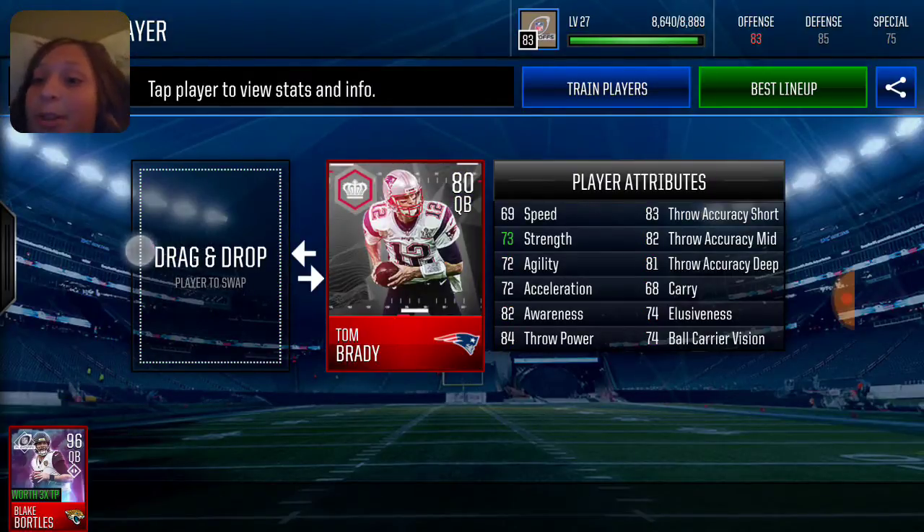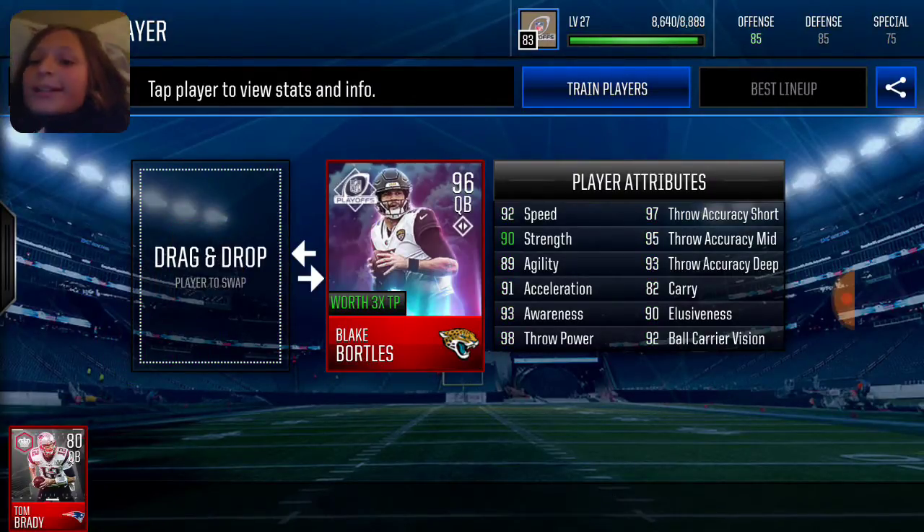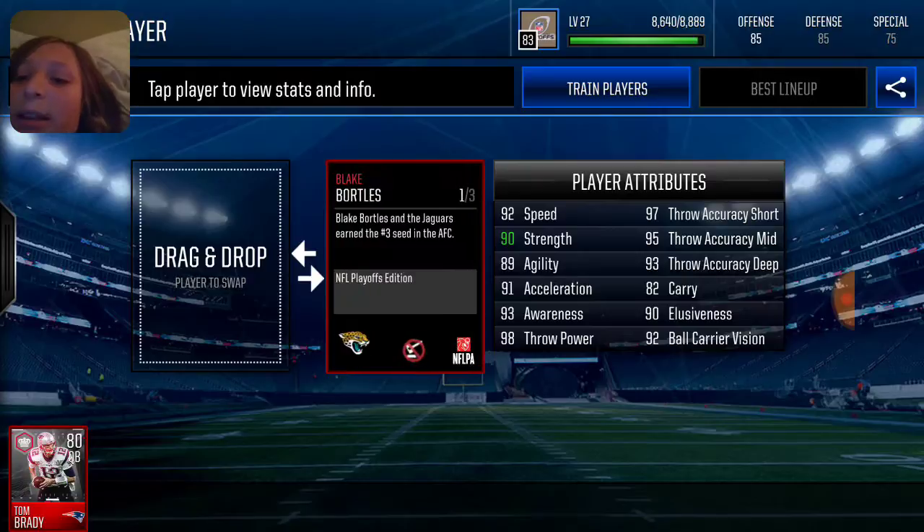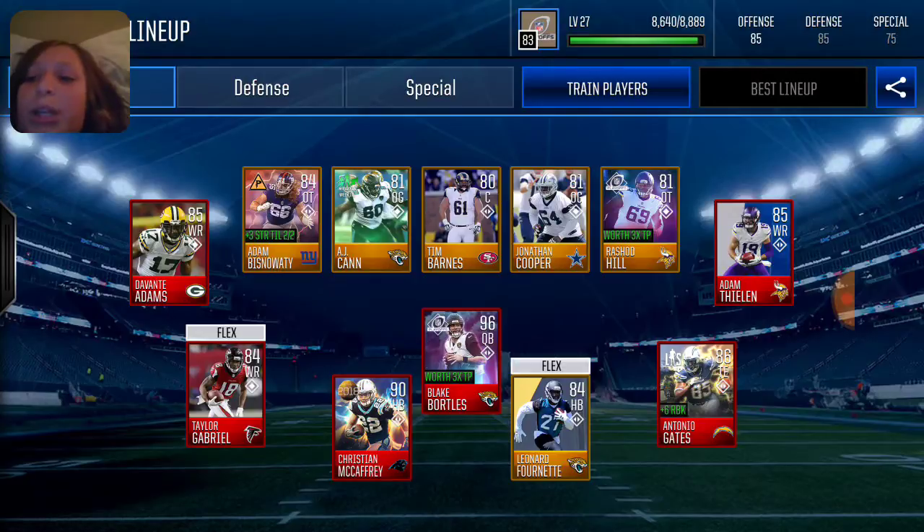I'm just kidding about calling him the GOAT — he's not a goat, but he's pretty good. 92 speed, 90 strength, 86 agility, 89 acceleration, 91 awareness, 93 throw power, 98 throw accuracy short, 97 throw accuracy mid, 95 throw accuracy deep, 93 carry, 82 elusiveness, 90 ball carrier vision. That's Blake Bortles — NFL playoff edition. I pulled him in a playoff edition pack.